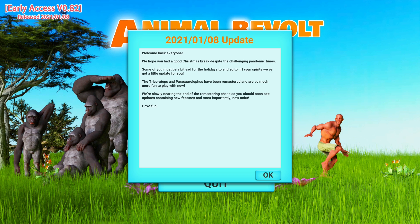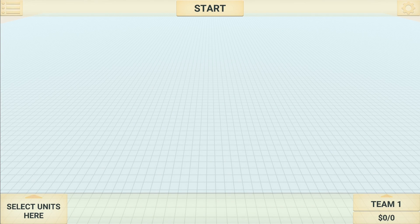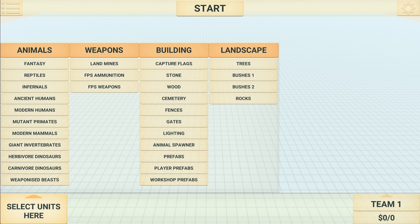If you check the store page out, you'll see there's a couple of weird-looking monster units on there. I'm guessing they might be fantasy units. Anyway, let's crack straight on and get into sandbox mode and try out these new units. Today it's going to be the Triceratops first. I'll be doing a follow-up video on the Parasaur, so make sure you follow me so you can check that one out too.